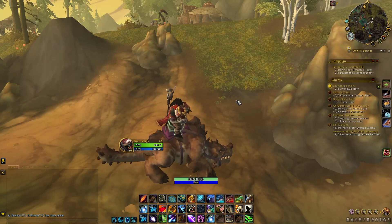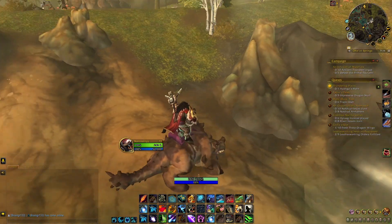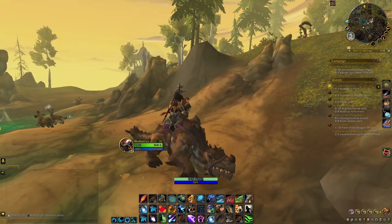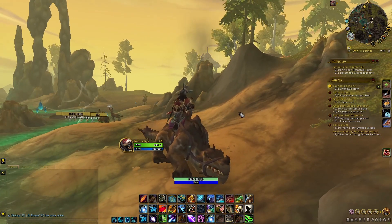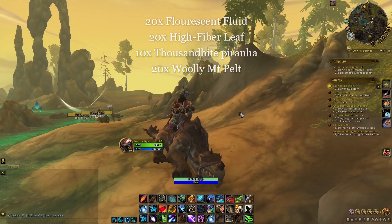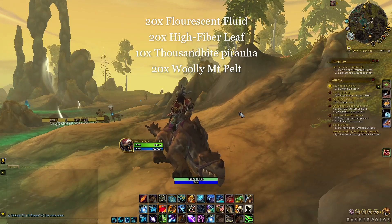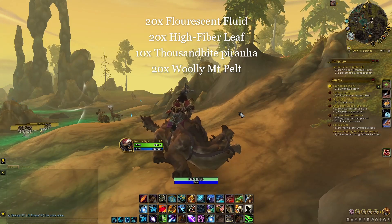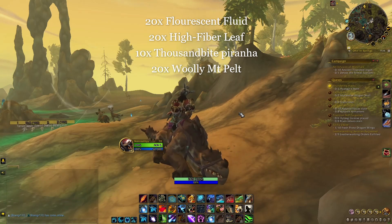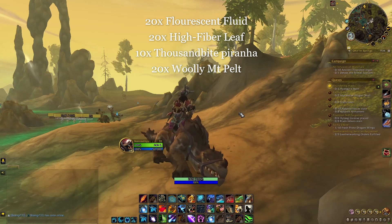You basically do this quest line and then the next day you'll get a quest from the same person in the exact same spot called 'To Tame a Thunder Spire,' and you'll be doing this for the next five days on daily reset. The first day you need to give her 20 fluorescent fluid, the second day 20 high fiber leaf, the third day 10 thousand bite piranha, and the fourth day 20 woolly mountain pelt.